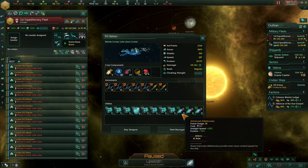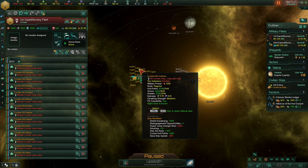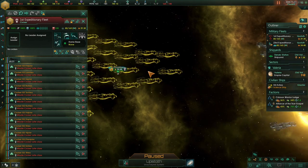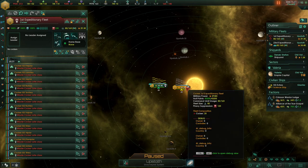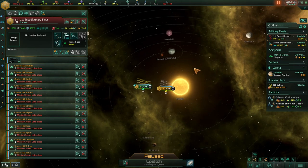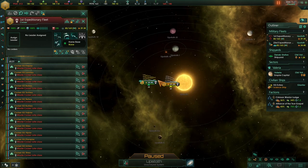I suspect this fleet will pull away at range and just keep bombarding the torpedo fleet and whittle it down in the end. The key is how effective the cloak is — sneaking up behind the fleet, how much damage we do in the opening strike before this fleet pulls away. I suspect the missiles will win but I wanted to test this out with the shield hardeners to see if we could stay in the fight.